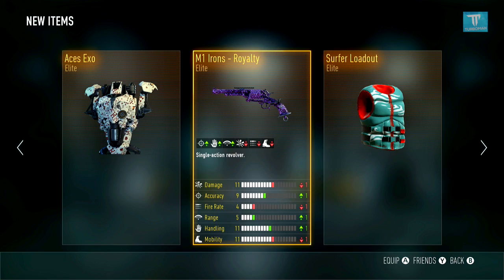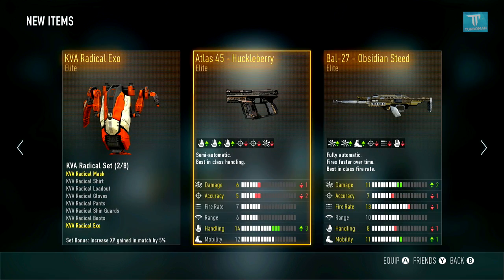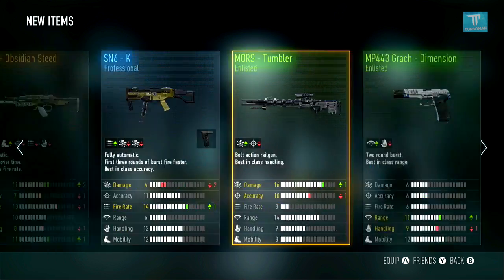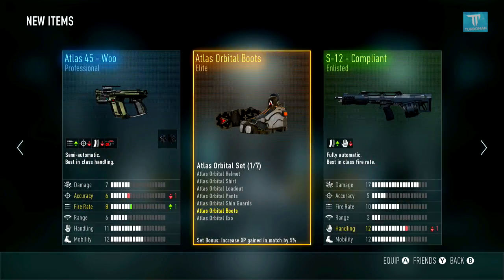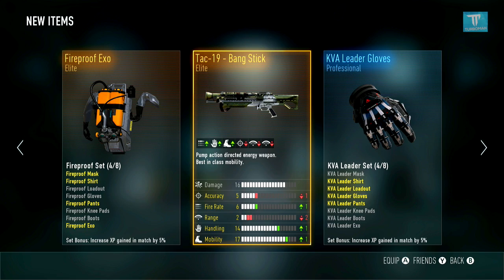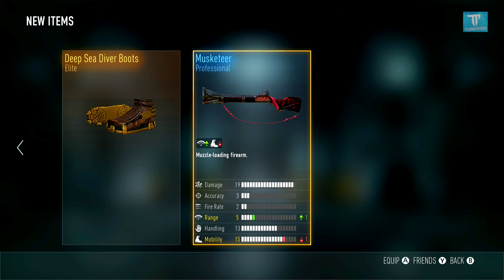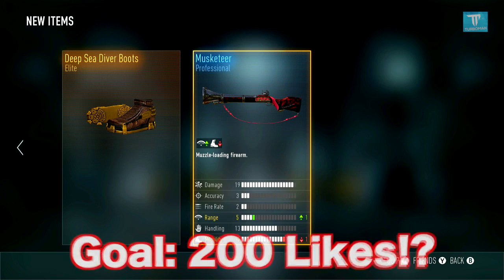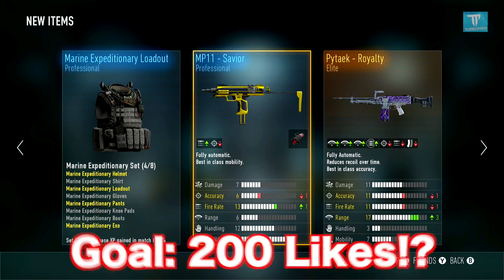So we got: M1 Irons Royalty — pretty good; the Doctor elite — great for sniper heads; the Huckleberry; the Steed — pretty good; the Raider; the Tac Driver; Hi Noon; M1 Irons; SVO Fury — a new one; NA45 Royalty; TAC 19 Bang Stick; Pytech Royalty; Speakeasy ASM1; and the Musketeer Blunderbuss. Guys, this has to be my best Advanced Supply Drop opening ever — we got so much new stuff I've never had before, and some Royalties on top of that.